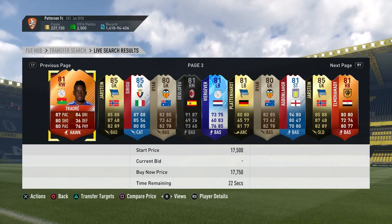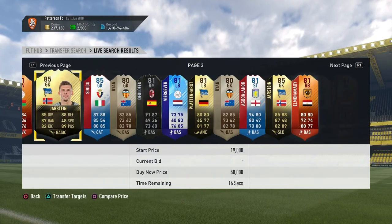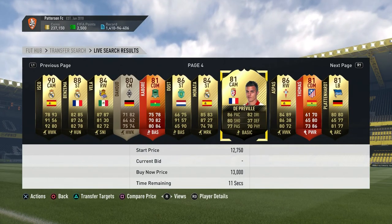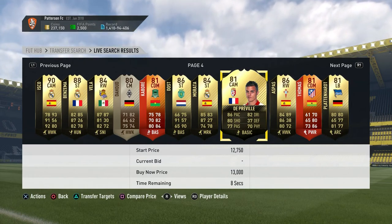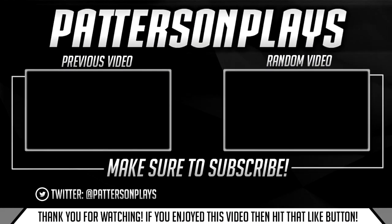As a general threshold: 88 overall players under 30k and 89 overalls under 60k can really help you out. Players like Benzema and Isco are pointless to pick up right now with TOTS coming. Those are the TOTS investment tips - I'll leave it there. Thanks everyone for watching and I'll see you next time, goodbye.